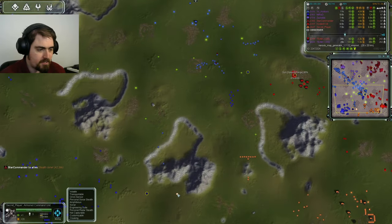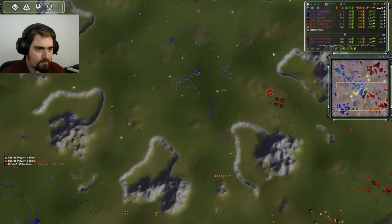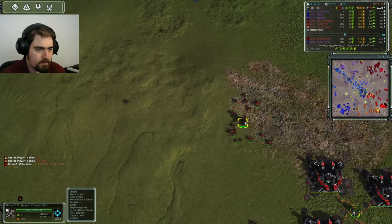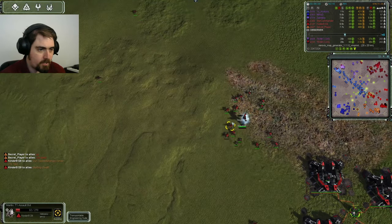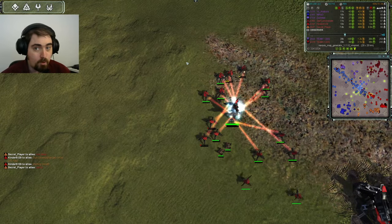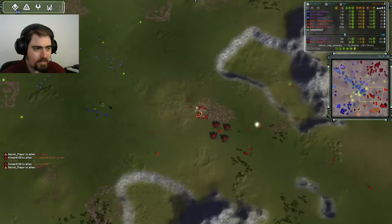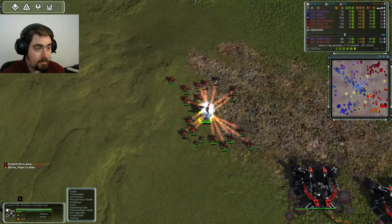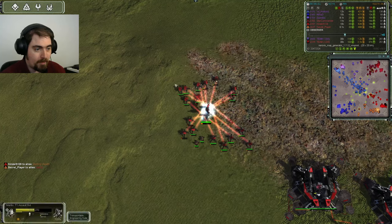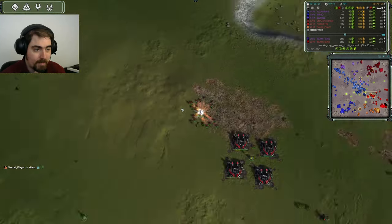Mirrored, with his gun, chases Secret, but Secret's just walking away. I don't think Mirrored should follow. With the gun — oh no, he's stopping for stealth. He's assisting with Mantis. Now Mantis only have one build power each — one fifth of a T1 engineer. But enough of them, and that's quite a crowd of them — they are getting some significant assistance down, helping out Kinder's comm.